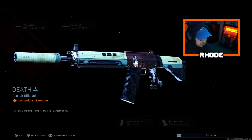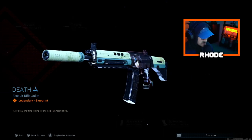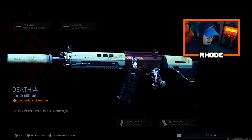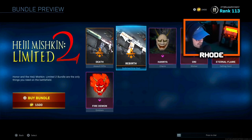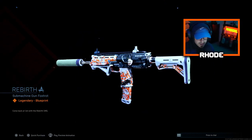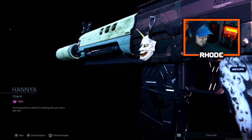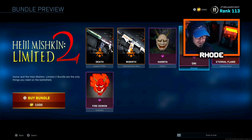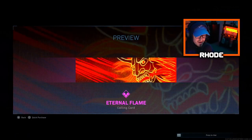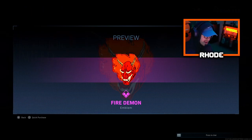First we have the Death Growl — pretty simple name. It looks pretty nice, reminds me of like a zombie weapon, kind of fits the theme of the old Halloween event. Then we have the Rebirth MP7 — let me know what y'all think, I think it looks clean. We also have the Hanya charm, a nice little devil-like charm, and an Oni sticker. Then we have an Eternal Flame calling card and a Fire Demon emblem.